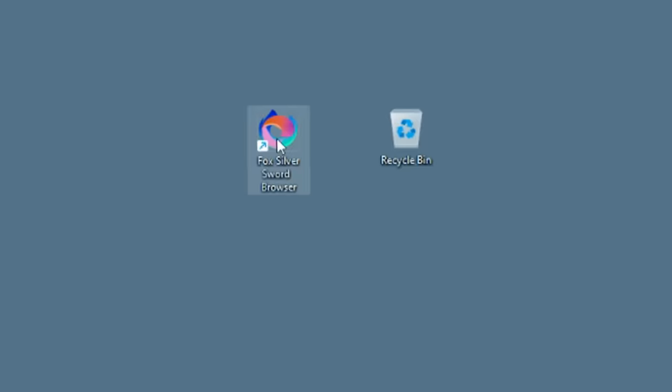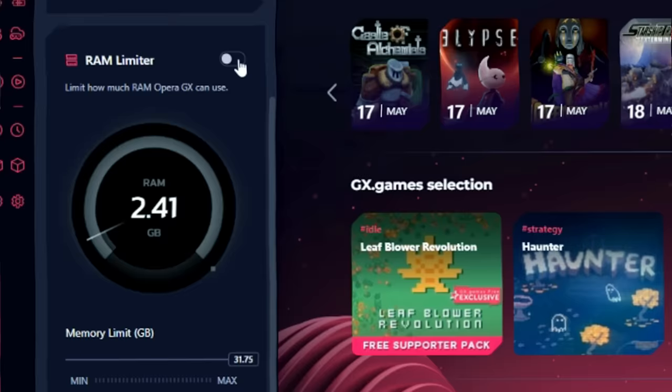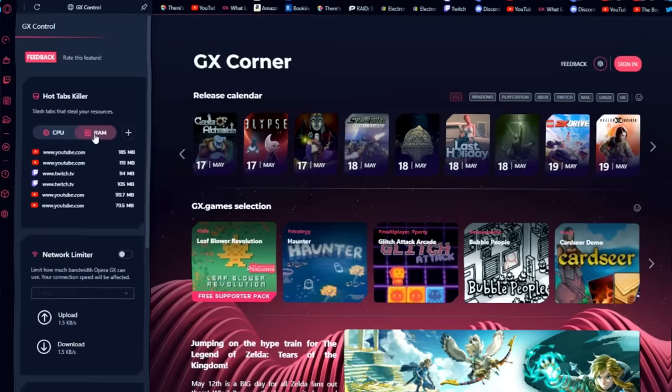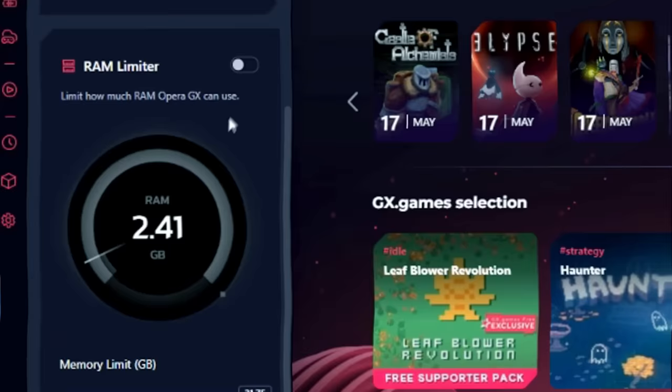This video is sponsored by Opera GX. Opera GX is a web browser built by gamers for gamers, and they are on a mission to get people to break up with their boring browsers. GX Control lets you enhance your gaming performance on your computer by getting rid of lag and letting you control exactly how much processor usage you're allocating to the browser and to the game.